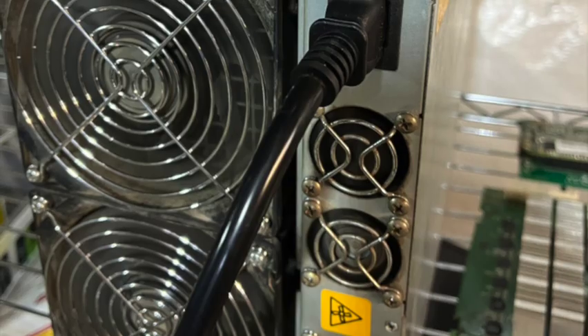Hey everybody, Andrew here from ASIC Basics. Today we're going to talk about the S17 Pro. Like everybody, I'm always trying to make the most of my money — figure out what we can buy and how we can earn the most. I settled on the S17 Pro 59 terahash because of the price per terahash. It cost me about $45 a terahash to purchase, and at current earning rates I'm making about 20 cents per day per terahash, putting my return on investment at about 225 days.